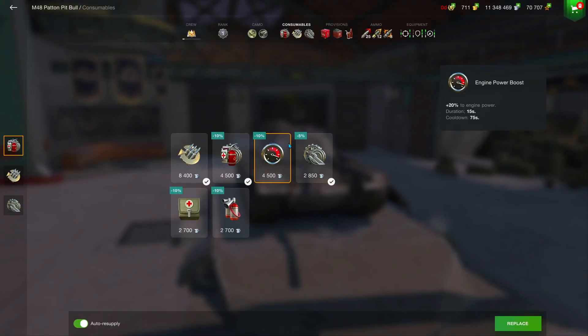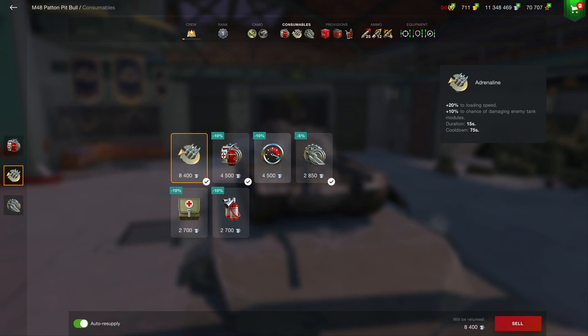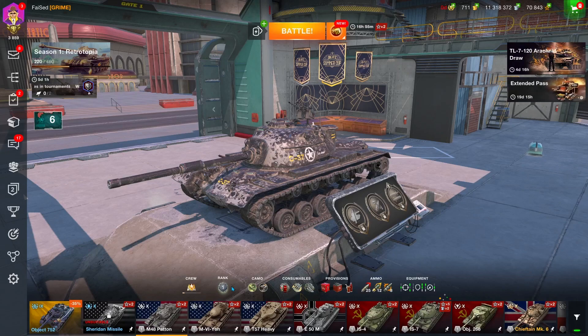Provisions-wise, I'm running Cola, improved fuel, and a bottle of Cola. Consumables-wise, you don't want to run an engine boost — the 20% increase to acceleration isn't that great on a medium tank. So I'm running adrenaline, a multi repair kit, and a normal repair kit.